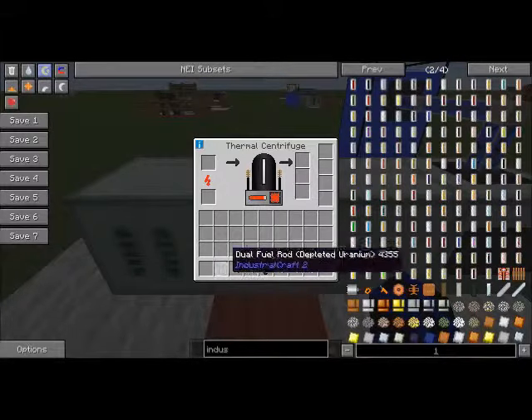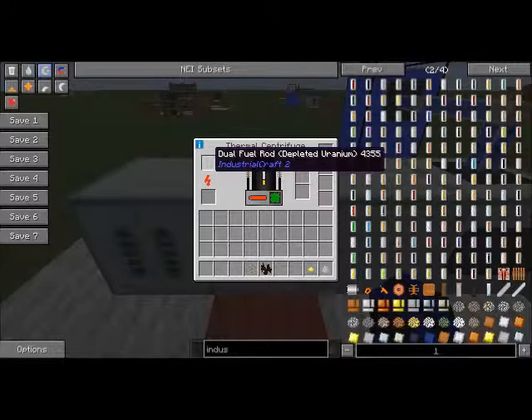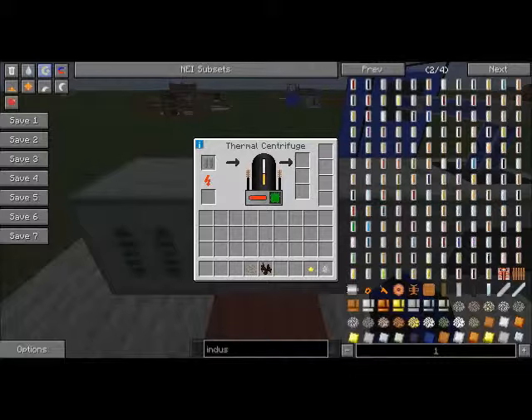Now if we take these things out and chuck the depleted uranium fuel rod in — this takes 4,000 heat — I'll be back when that's done. As you can see, the heat's almost done and now it's processing. The dual fuel rod depleted uranium will give you two tiny piles of plutonium, three uranium, and three iron dust.